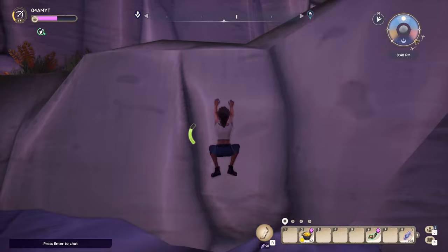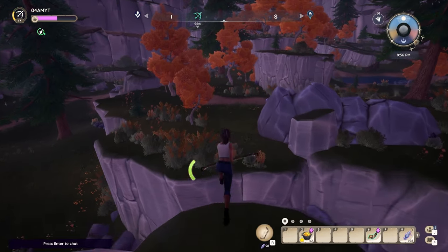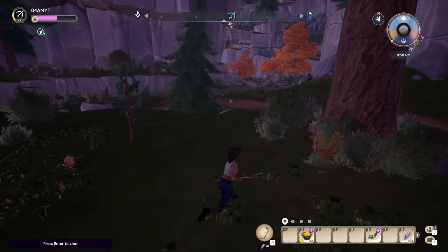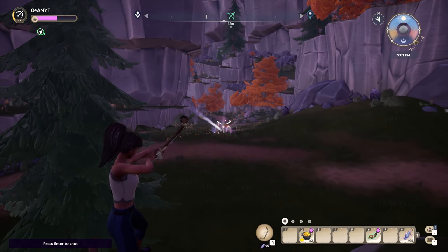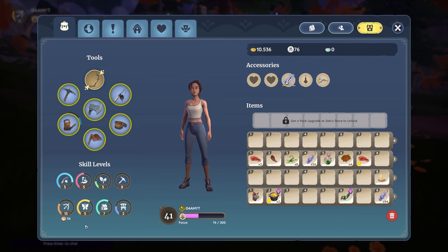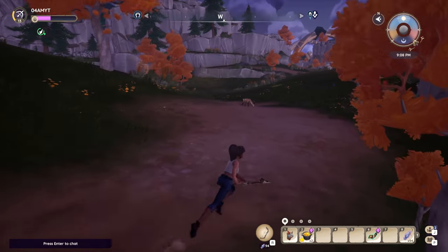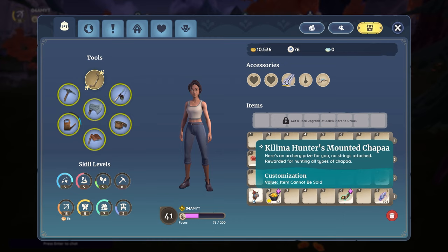Look at that, we already have one popping up right there, so let's not waste any time. These little fellas also have less HP than the Cernux. Voila, we just took down a Chapa and completed the Chapa challenge. It also gives us some currency, which I really like about the hunting — you can complete weekly rewards to get even more of that. While of course they also give you some rare loot, and the first time you take down one of these creatures they will even give you a head mount trophy to decorate your base with.